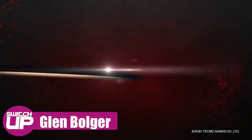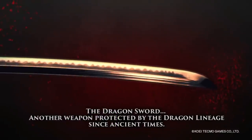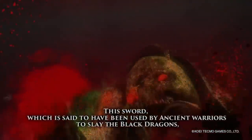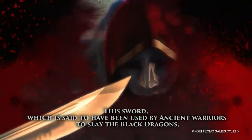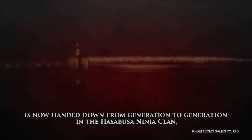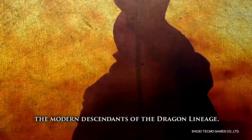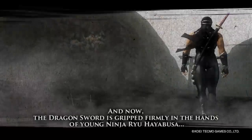Ninja Gaiden began life in arcades in 1988 as a beat-em-up, where players took control of a nameless blue ninja looking to take down an evil cult. Home versions followed, and it was the popularity of the NES version in particular which saw the series really take off. The ninja was given a name, Ryu Hayabusa, the gameplay was switched to action platforming, and two sequels followed. The series was modernized in 2004 with Ninja Gaiden releasing for the Xbox, and it is the later released enhanced versions of that game and its two sequels that make up this master collection for the Nintendo Switch.